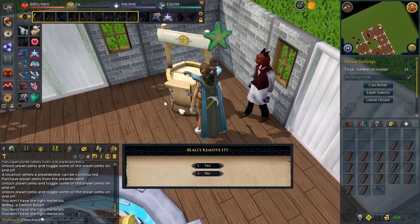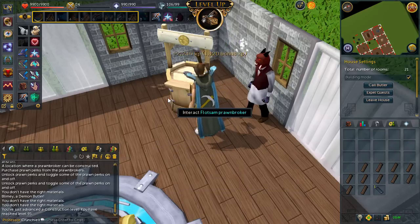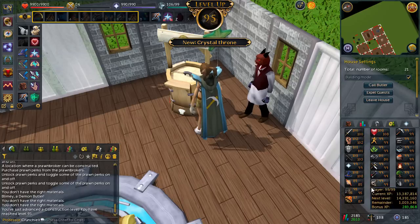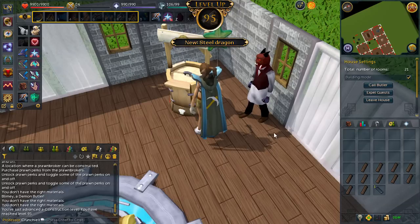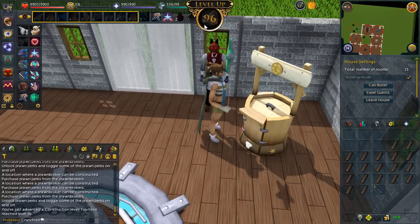I'm about to get level 95 right now. Yep, there we go - 95! Only four more to go. How much XP is it until 99 now? 4.2 mil. Let's try and do this. A lot of unlocks there - cool! And there we go for 96, three more to go. Come on, let's just do it!